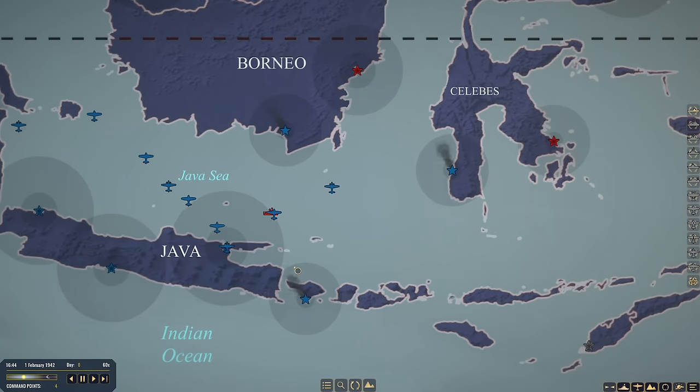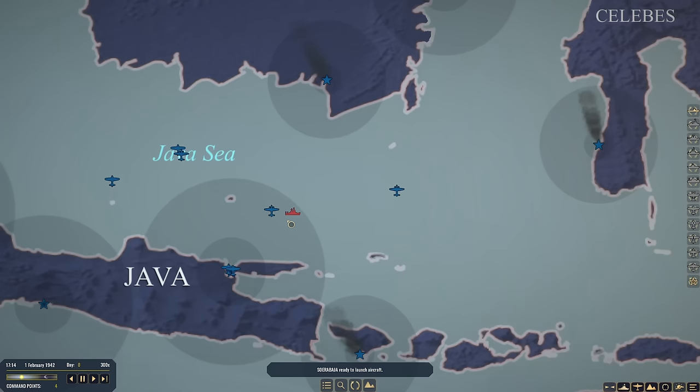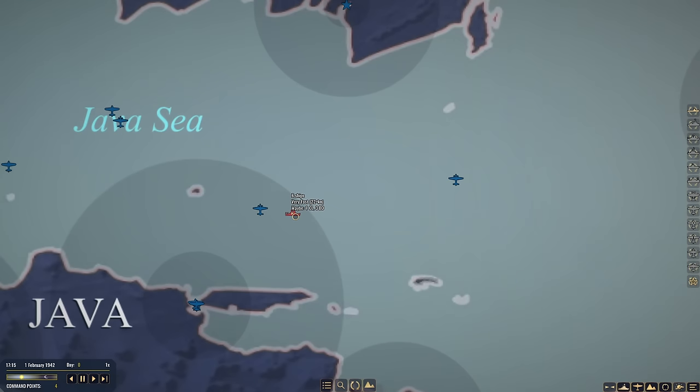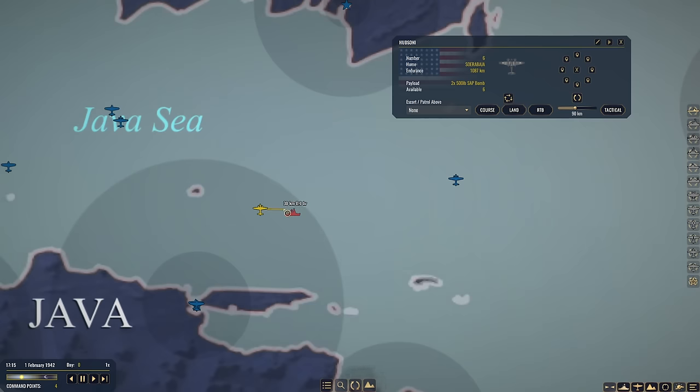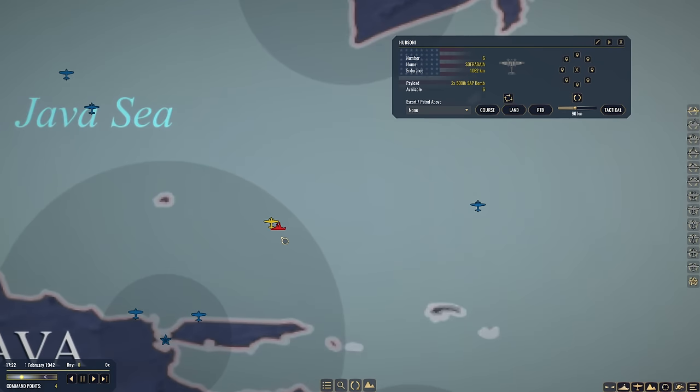We are going to have our first strike. There was a Japanese task force spotted in the middle of the Java Sea, consisting of six ships, moving 22 knots — maybe one light cruiser and three destroyers. This is a feature recently added to War on the Sea: you don't get completely accurate intelligence on task forces, which is a nice quality-of-life improvement. We have six Hudsons here, each carrying two 500-pound semi-armor piercing bombs. Let's go get them.